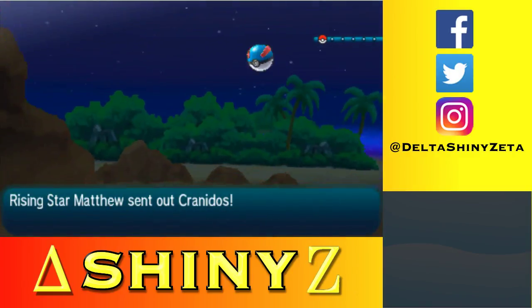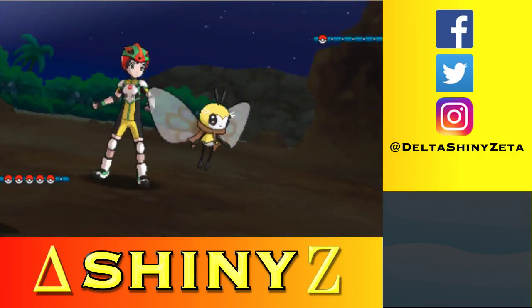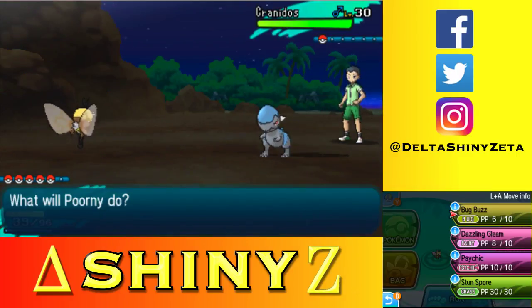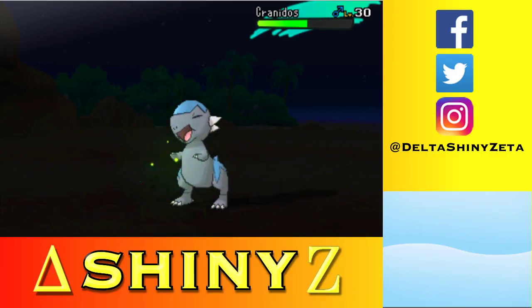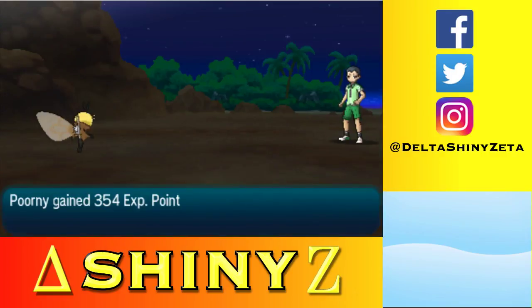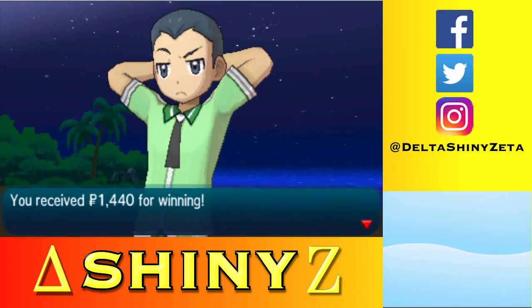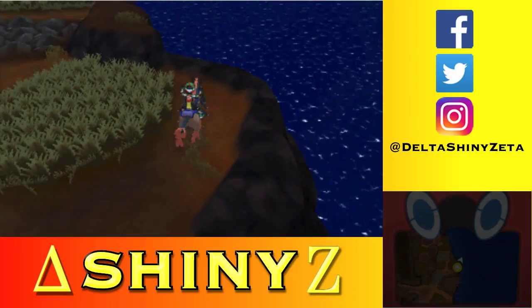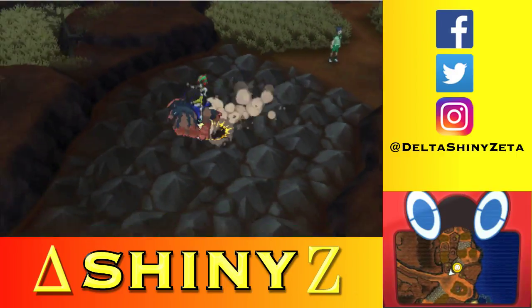I'm almost out of time, so this will probably be the last battle. The enemy is a Cranidos — a pure rock type. It's going to have Mold Breaker, not Sturdy, and it has really bad stats except for attack, which means I can pretty much kill it in one shot. There we go — simple enough. I actually really like Rampardos. When I play Diamond — and I play Diamond a lot — I love Rampardos because its attack is just so massive. A Hyper Potion — sweet!